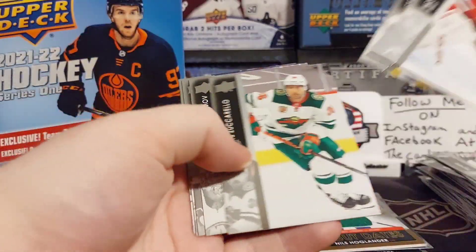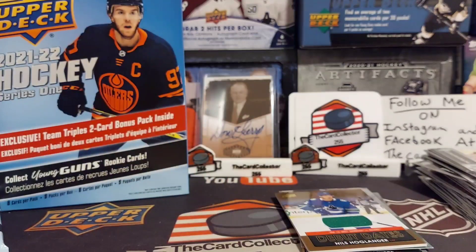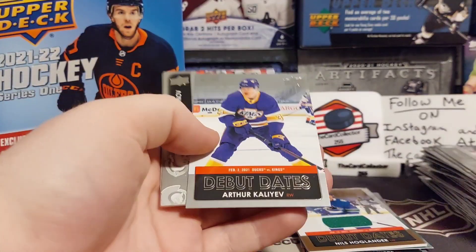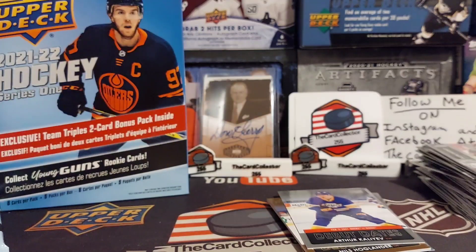Blackwood, Varlamov, Carlson base cards. Another debut dates of Kaliev, JT Miller, McKenzie Wiger.